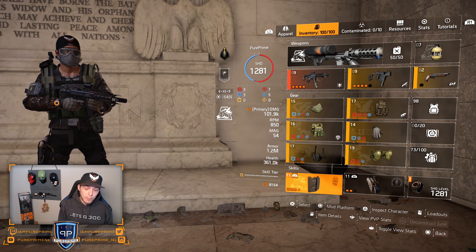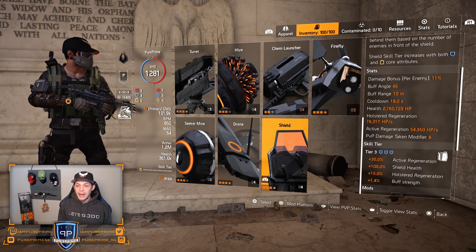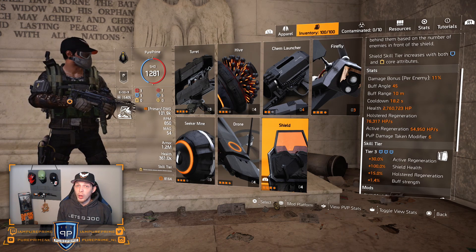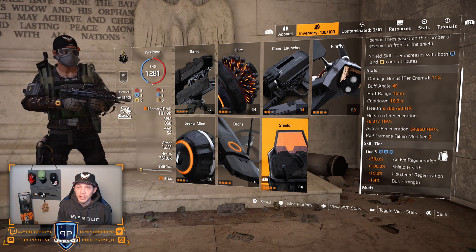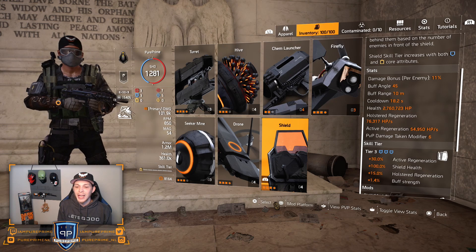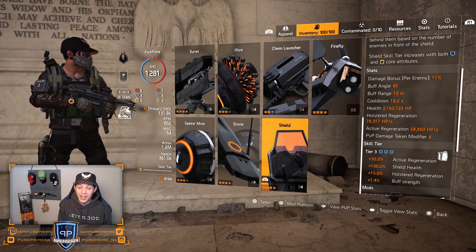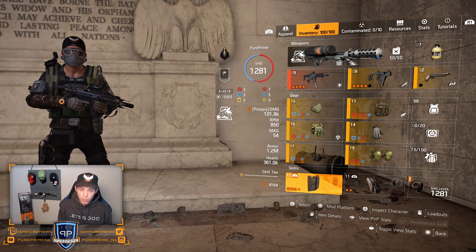I went for my striker shield, having 11% damage per enemy in front of that shield. So if an enemy is in front of there, or multiple enemies in front of there, you will get 11% per enemy. With 5 enemies in front of you - or in that buff angle of 45 degrees - you will get 55% extra damage bonus. That's quite a lot, helps you out and of course helps out the survivability of this build as well.